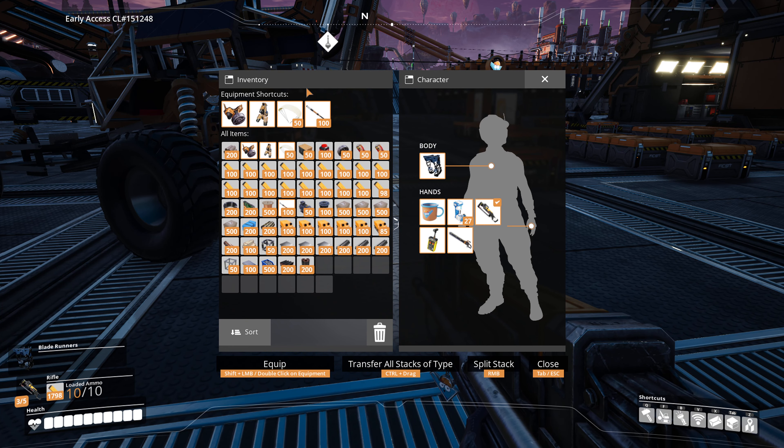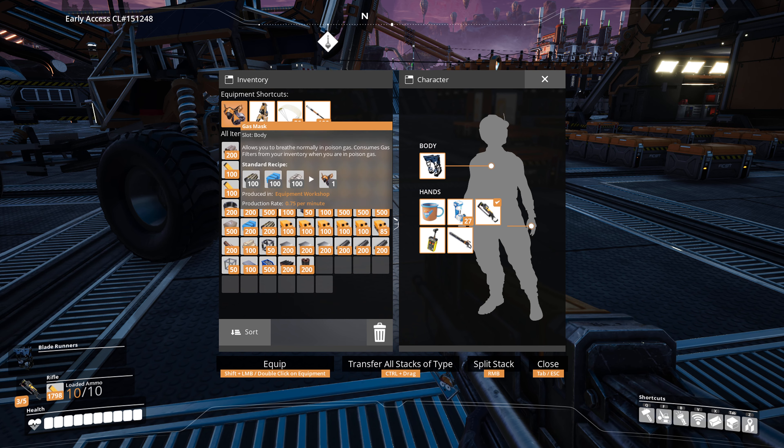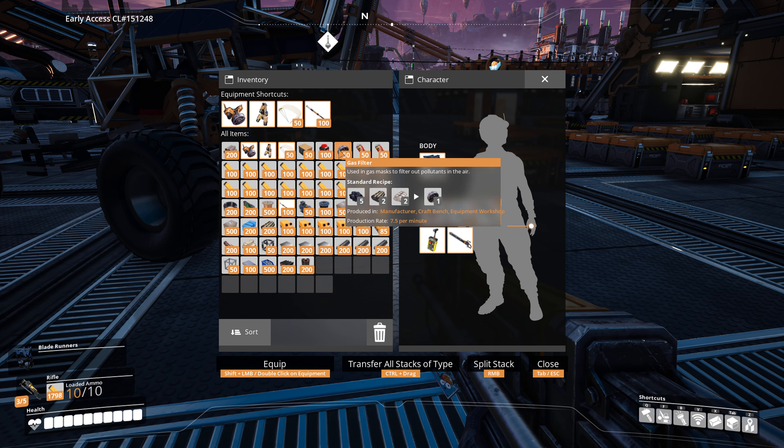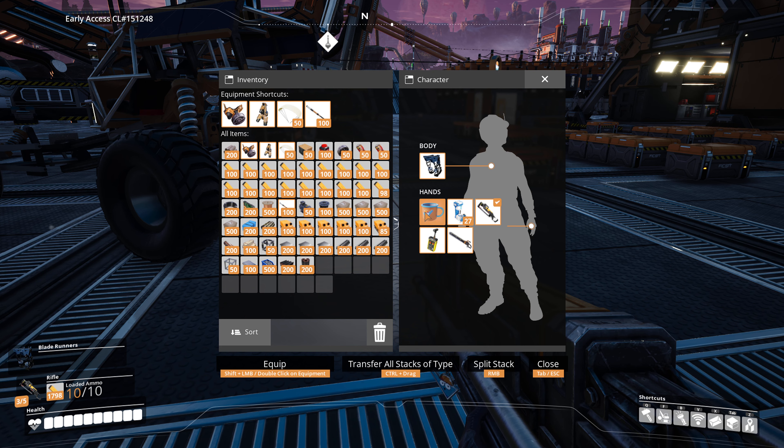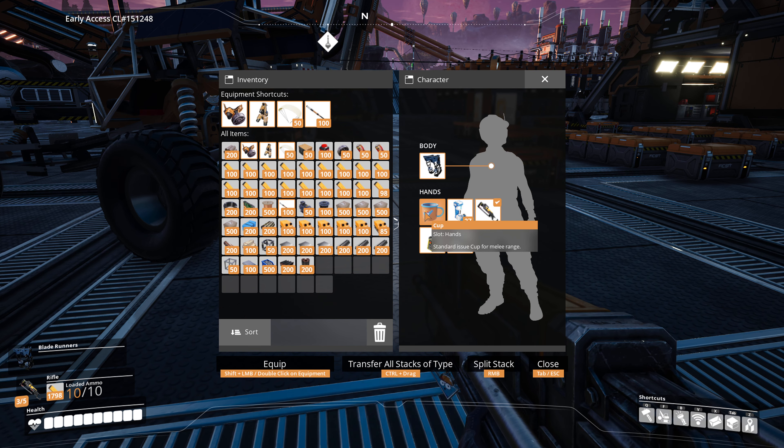Hey everybody, welcome back to Let's Play Satisfactory. A new day is happening here and we're going on a bit of an adventure today with our cool explorer. My inventory is pretty much set up - I got beacons, made some parachutes, we made the gas masks finally and I got some filters for it. We even have some explosives. So we're just going to go for a venture explorer.